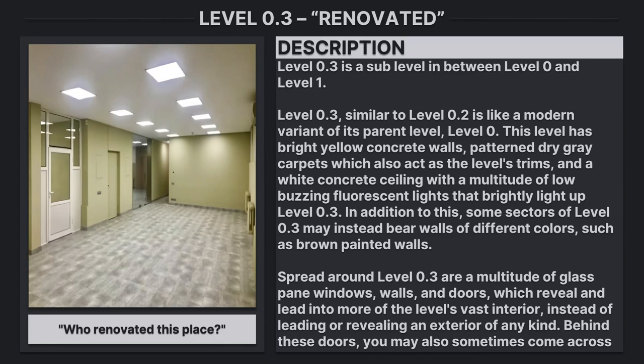This level has bright yellow concrete walls, patterned dry gray carpets which also act as the level's trims, and a wide concrete ceiling with a multitude of low-buzz fluorescent lights that brightly light up level 0.3. In addition to this, some sectors of level 0.3 may instead bear walls of different colors, such as brown painted walls.